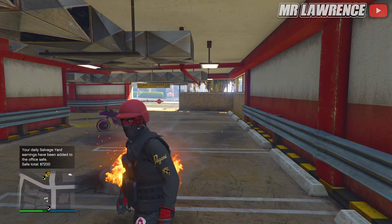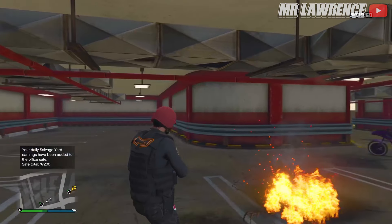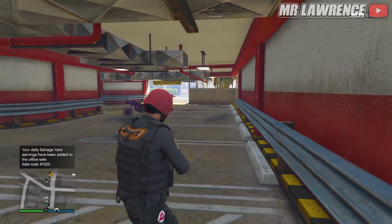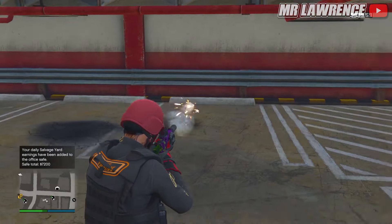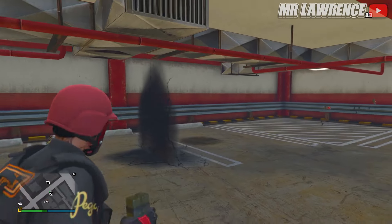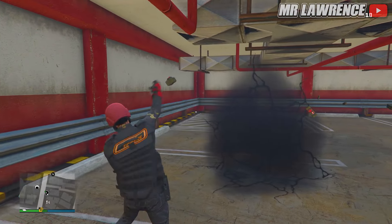You are invincible behind this wall, so it's pretty cool to use against the cops or to troll players. For some reason you can't aim from here, so it's not that overpowered, but it's still cool. It's actually not only an invisible wall but an invisible box — if you throw sticky bombs or shoot around this area you can mark the box for yourself.